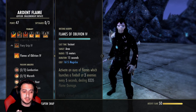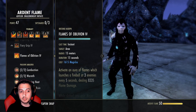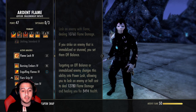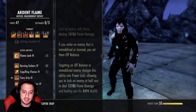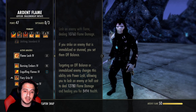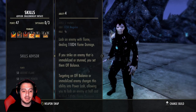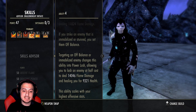Flames of Oblivion now has three instances of damage instead of two — they keep buffing this skill and it's a really good spammable now. But we're never running Molten Whip because of the changes to Flame Lash. Power Lash, when targeting an off-balance or immobilized enemy, now costs half and deals a ton of flame damage and heals you — not a HoT, a straight flat heal, roughly a 9k heal unbuffed, with no cooldown whatsoever.